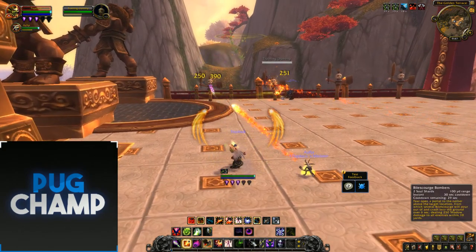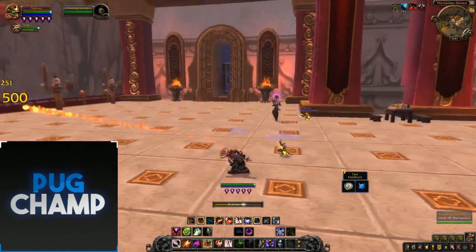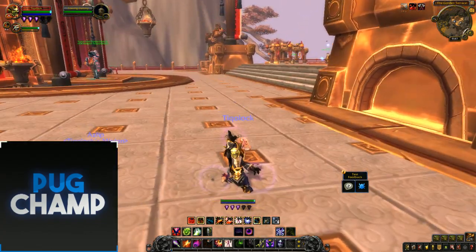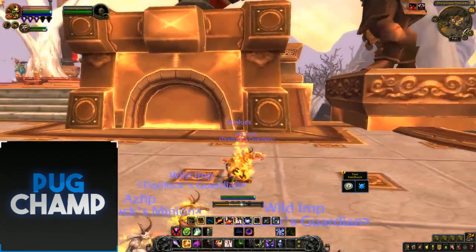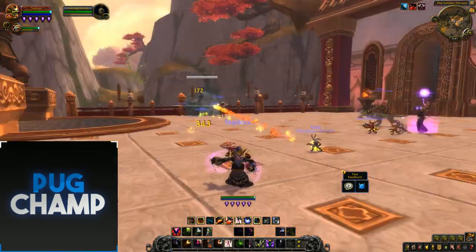Bile Scourge Bombers has a really short cooldown so you're going to do so much DPS, and you can just spam your Hand of Gul'dans into the adds. This is one of the funnest specs they've changed and I might even play it in the expansion. Thanks for watching.